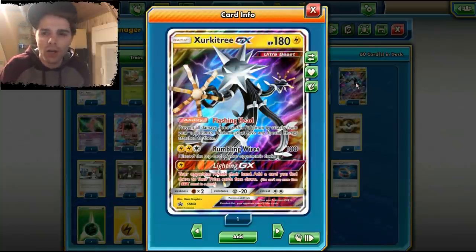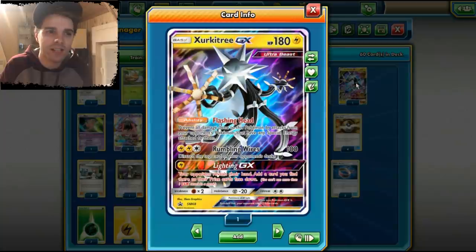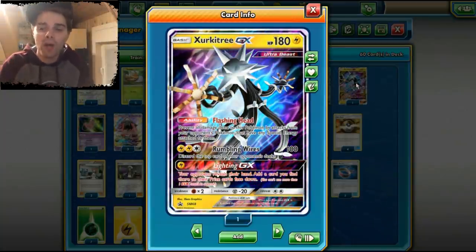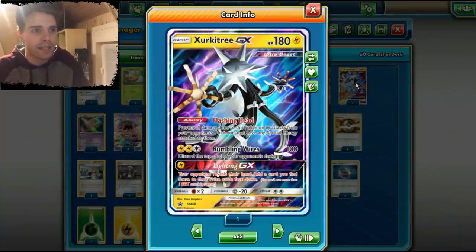This is a promo GX that is available in the Ultra Beast Premium Collection boxes. Definitely grab yourself one of these boxes because they come with great GXs like Zeraora GX, Buzzwole GX, Pheromosa GX, and Celesteela GX.